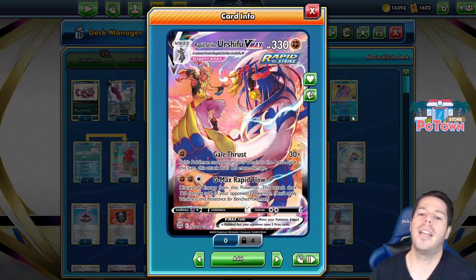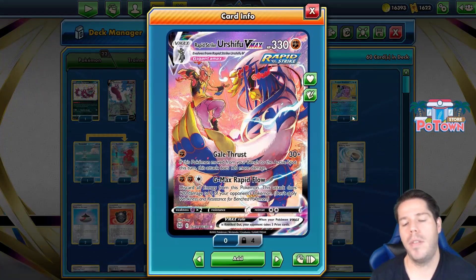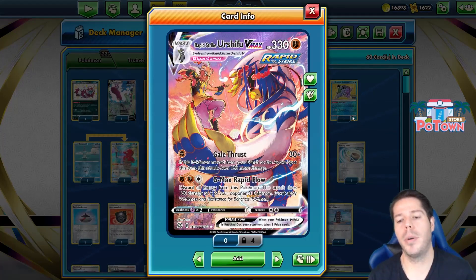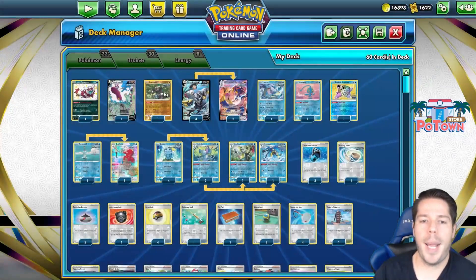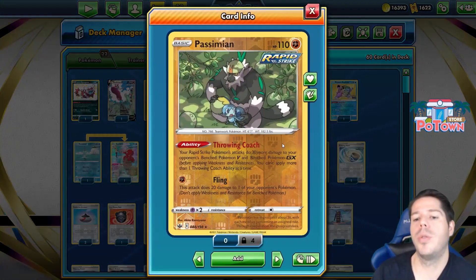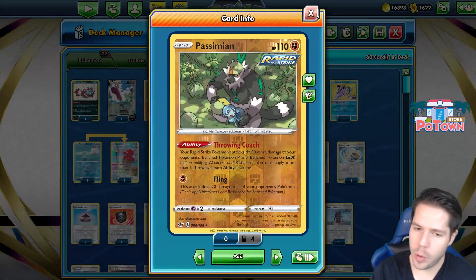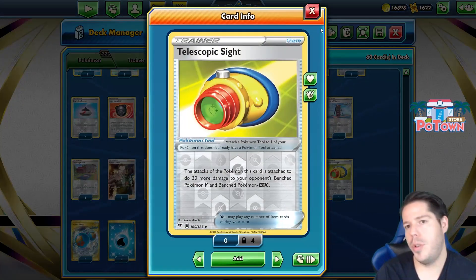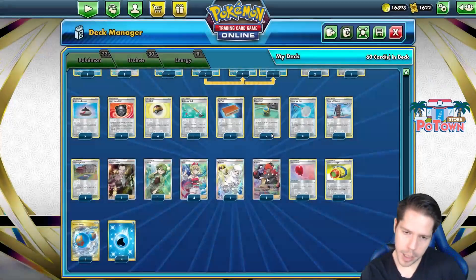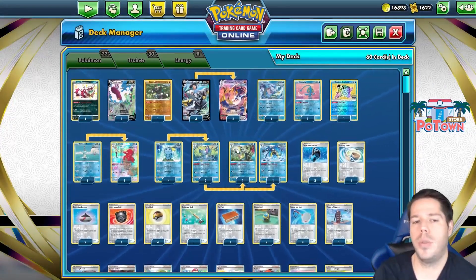This is an easier way to eliminate those pesky Manaphy that ruin Rapid Strike Urshifu VMAX. As you're trying to G-Max Rapid Flow, you discard all energy from this Pokémon and deal 120 damage to two of your opponent's Pokémon, amplified by Passimian's Drawing Coach ability for 30 more and Telescopic Sight for another 30 — so you're doing 180 to two different Pokémon, which is really good.